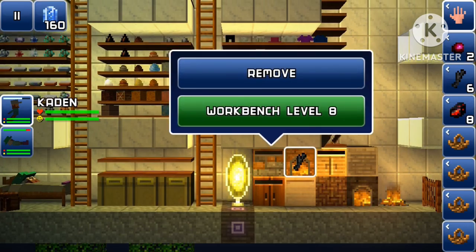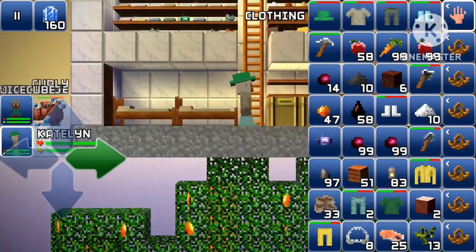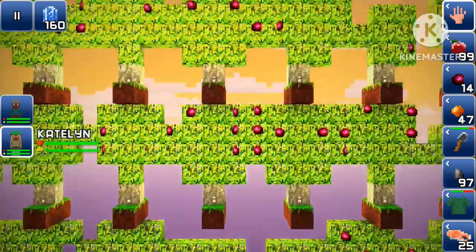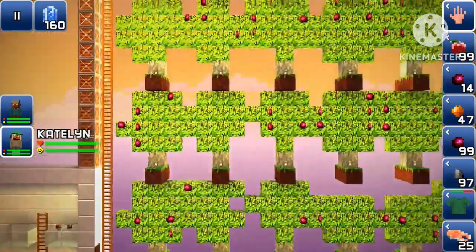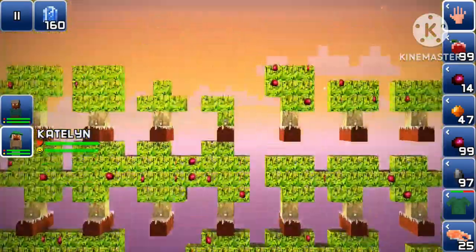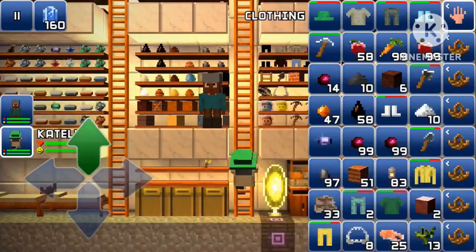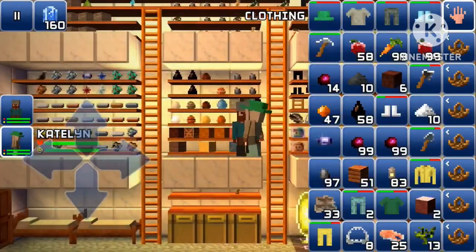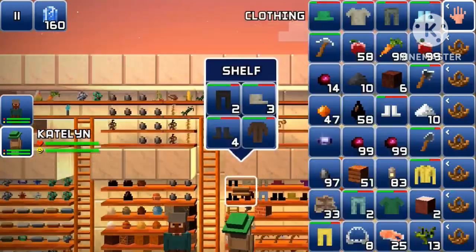I'll be back in a second. All right, so I got the materials now. I also came from hunting those sharks earlier, and I've collected the coffee cherries — as you can see I have two stacks. The coffee cherries are actually restocking again, which is crazy.